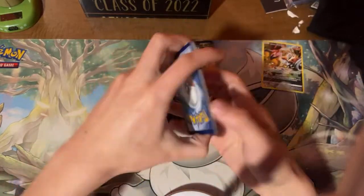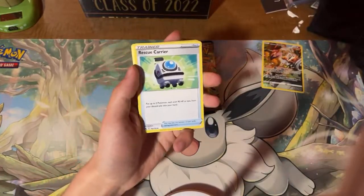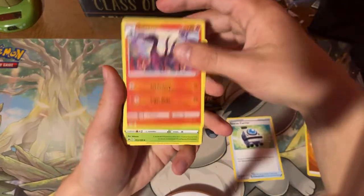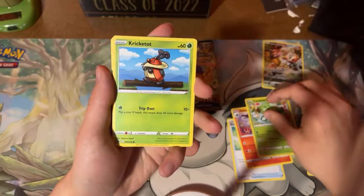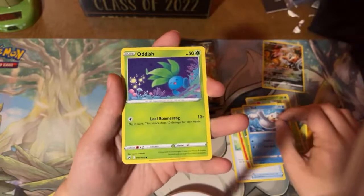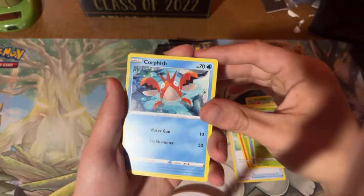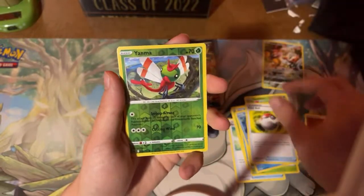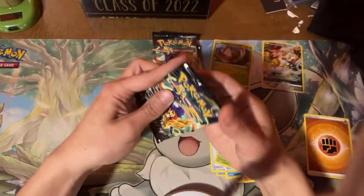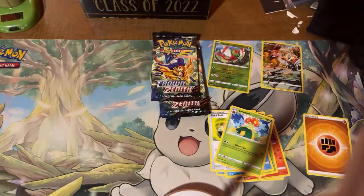Let's see if we get a Trainer Gallery or something good. Alright, we got a Fighting Energy — that is nice art. Fighting Energy. We got a Rescue Carrier. Nice Salazzle. Carvine. Kricketot. Seel. Oh, I like that Oddish — it's really cool. Corsola. Oh, he's just the happiest boy. Pokéball — everyone loves Pokéball. Yanma Reverse and a Blossom non-holo.